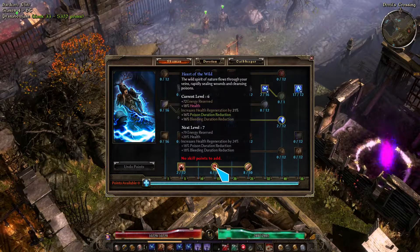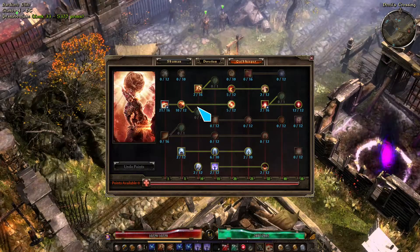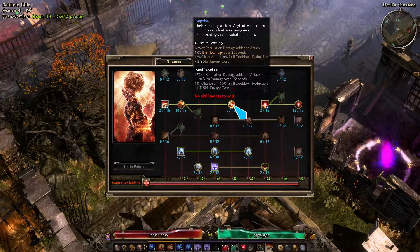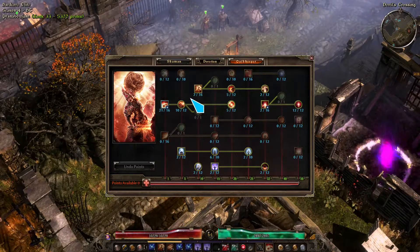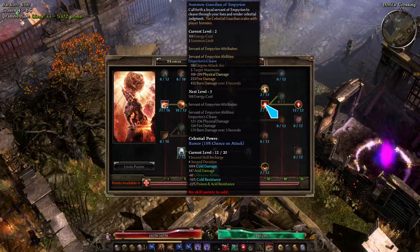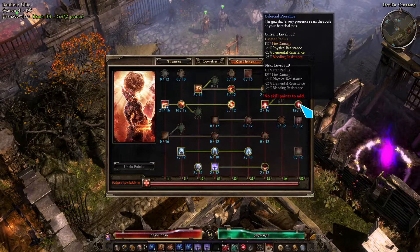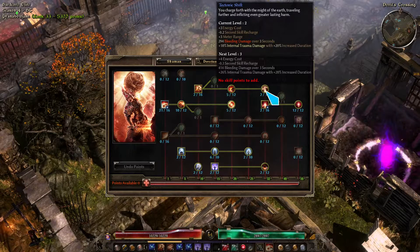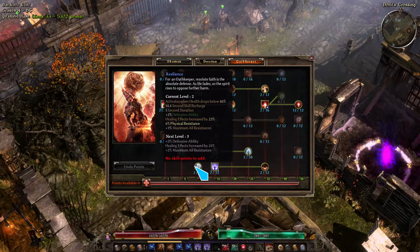Bonus health. And Oathkeeper — I haven't maxed anything out here, but Aegis of Menhir is here. I want to put more points into this even though I'm not using Retaliation, specifically to get that chance of 100% cooldown. I want to put more points into this but it's not such a big deal right now. Storm Totem is the big thing right now and I need more points into it — I can put about two more. I want more points into this as well just to get more cooldown on Vyre's Might. And I want to max out Ascension at some point and get it to about six points.